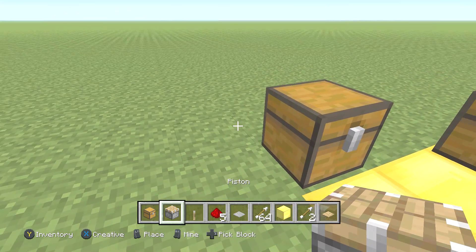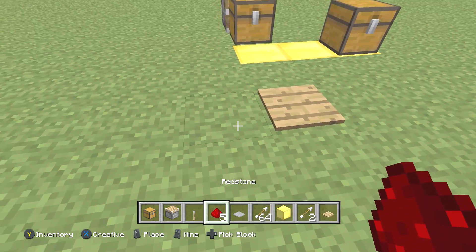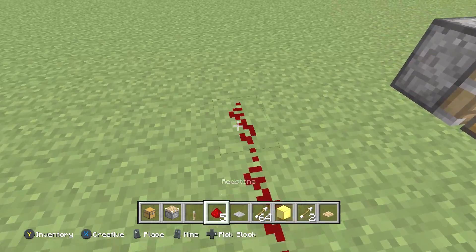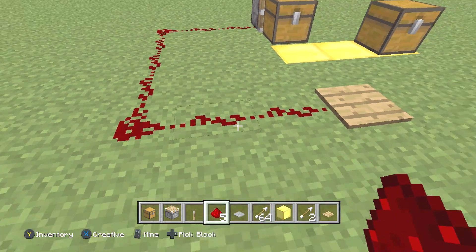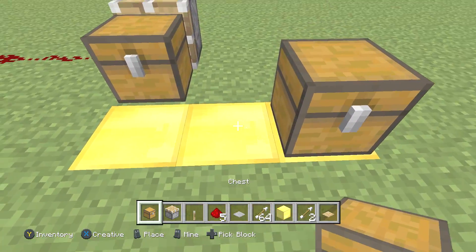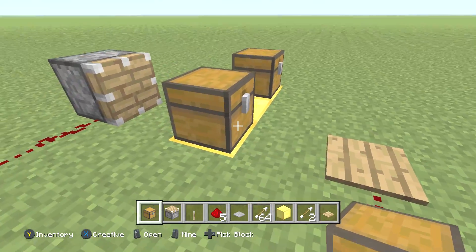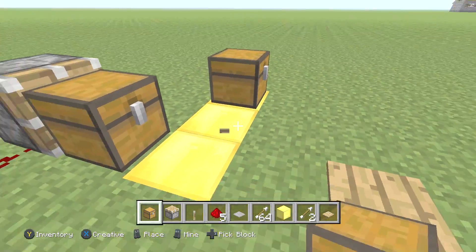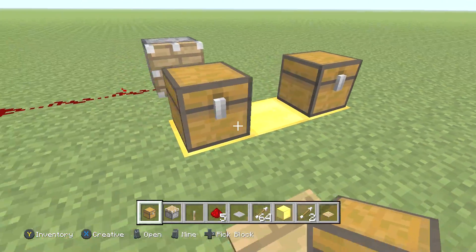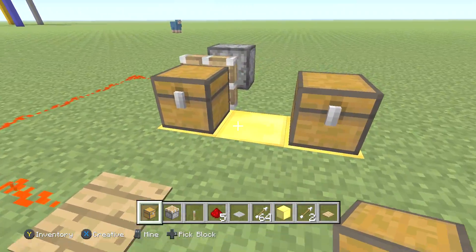Then get your piston and place it down like that. Get your redstone and hook it up so it's right on the piston like this. Now what this does is it's going to allow you to basically push the chest. I didn't actually know before making this video that you can actually push the chest with the piston — but you can.